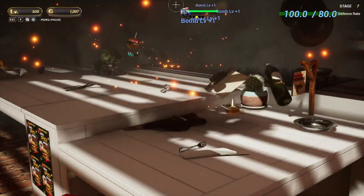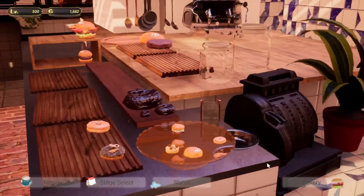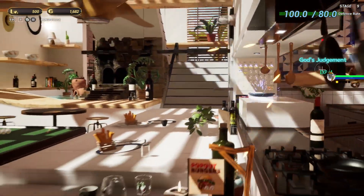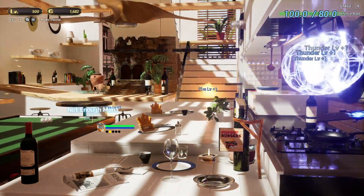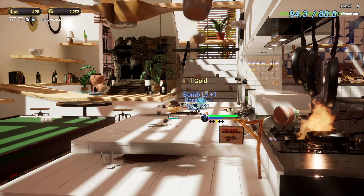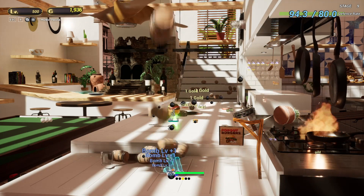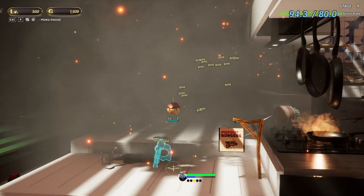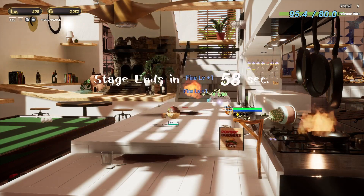I want to mention how DecoBin 2 is delightfully easy to pick up. Whether you're a seasoned gamer or someone looking for a quick gaming fix, the intuitive controls and straightforward objectives make it accessible to all. The graphics? Absolutely outstanding, hilariously enough. Studio M really managed to create a game that's not only fun to play but also just a treat for the eyes. The vibrant colors pop, the animations are fluid, and the little food designs are just the right amount of cute and crazy.